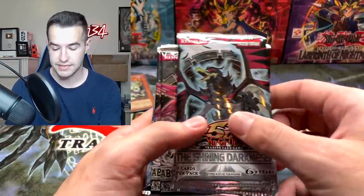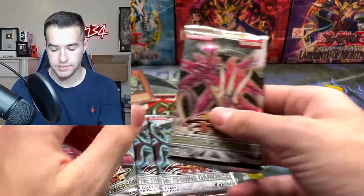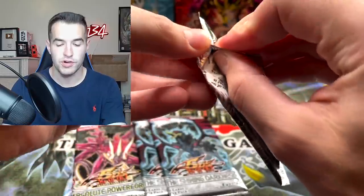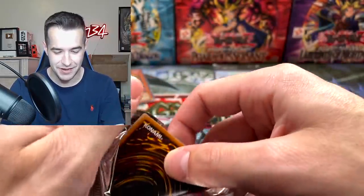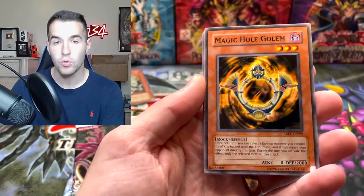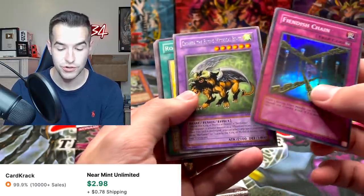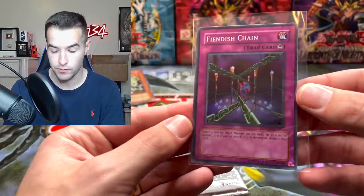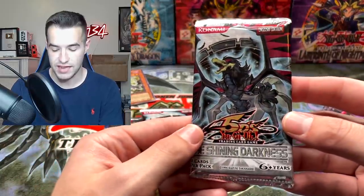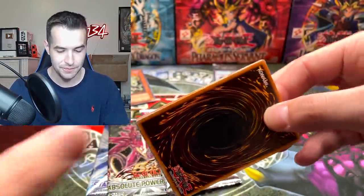Let's check out the packs — I think they're all unlimited. There's a little variety. Starting with Absolute Power Force — we're going to need a ghost rare, that is what they need. We got Magic Hole Golem, Tricular, Meteor Flame, Fiendish Chain — that's actually a good card — and the Camerathe Flying Mythical Beast. Fiendish Chain is a good super rare, still pretty decent to this day. We've got a Shining Darkness pack next. Honestly, if we had not pulled that Ultimate Rare in the last pack, Fiendish Chain might have won the battle.